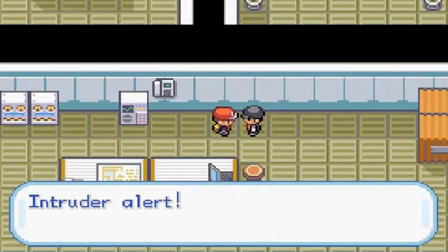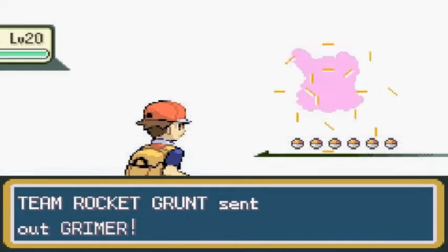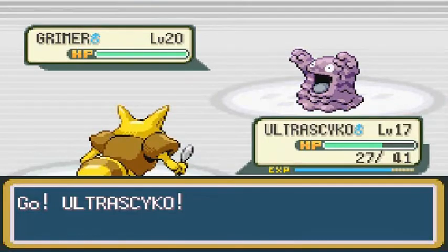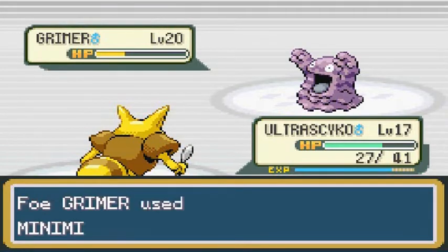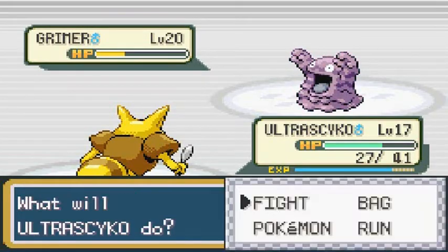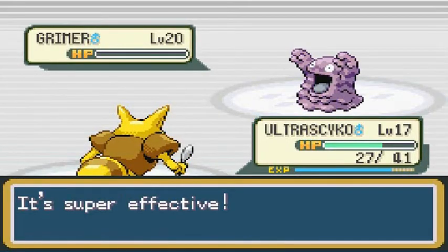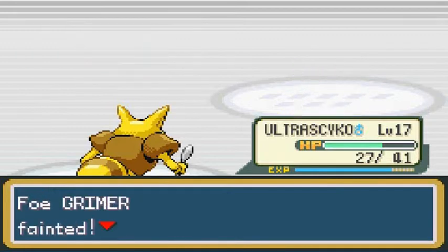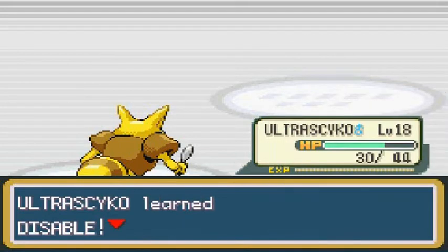There's one more Pokemon trainer here — he's like, 'Intruder or lower?' He's got himself some Poison-type Pokemon, so this is the guy I was looking for. I wanted to kick his butt with just Confusion Attacks. Confusion's all the way. This Grimer is strong and using Minimize — good God. Although I do have a move that can counter evasiveness. Ultra Psycho grows to level 18 right there and it's learned Disable, which is also good.